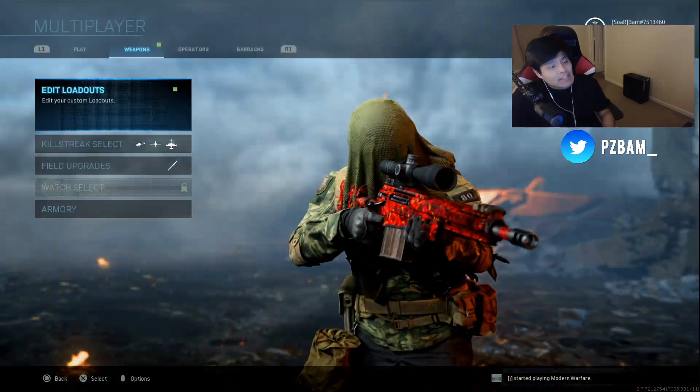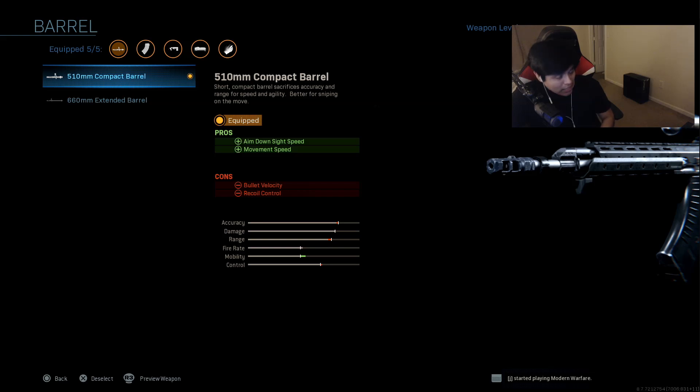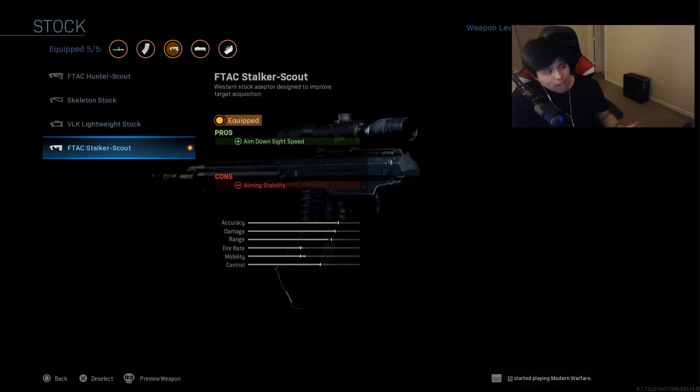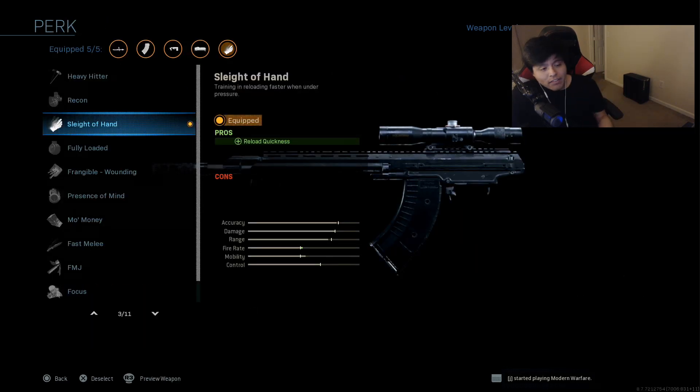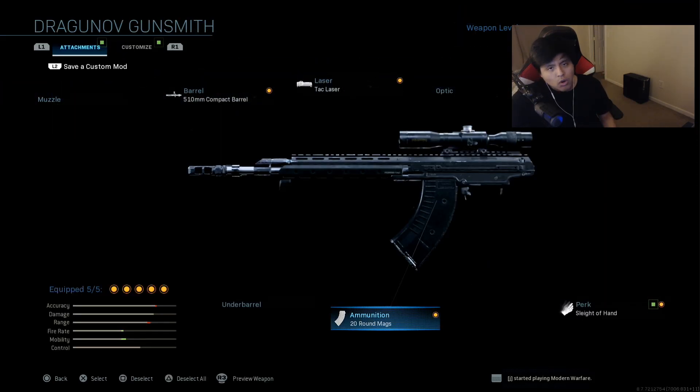Now I'm going to talk to you guys about the class setup I have on the Dragon's as of right now. I have the 510mm compact barrel, the Tac Laser, and the stock F-TAC Stalker Scout. I have Sleight of Hand and a 20-round magazine. You don't have to have extended mags - this gun already has 10 bullets in it. I just have the 20-round magazine because I didn't want to reload. It does actually decrease your aiming speed if you put on extended mags, so it's up to you.